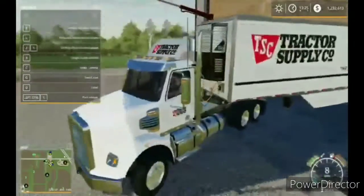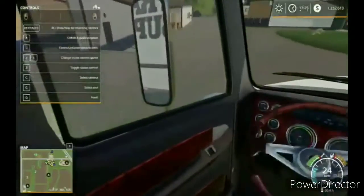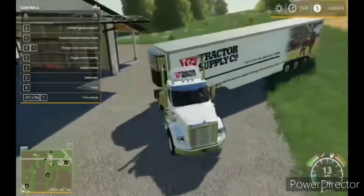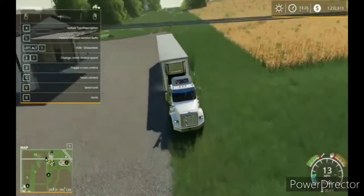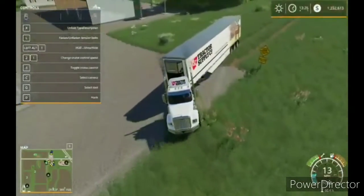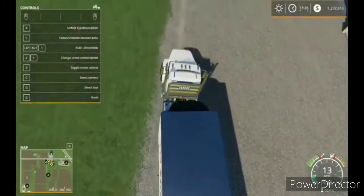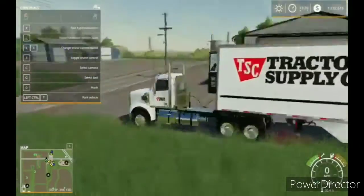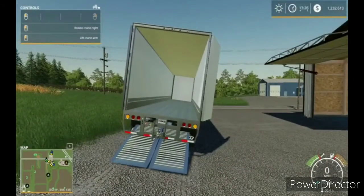I do love this truck. And another nice thing is that the lines actually work, which I think is cool. Let's go ahead and back up here, over here, just like this and park the truck just like that. Unfold those, drop that down, and bring it back.